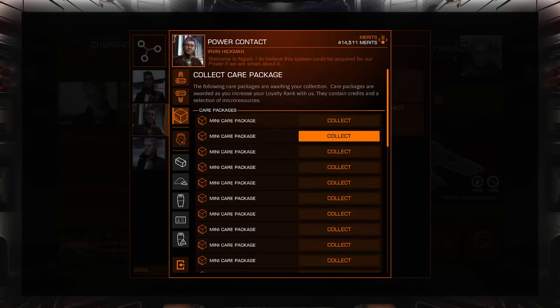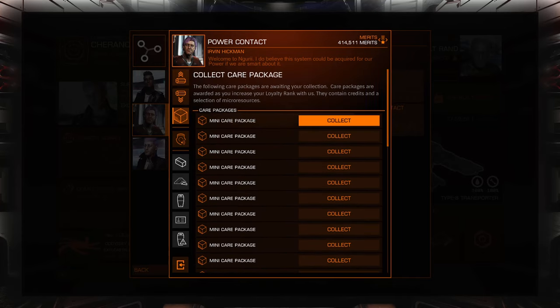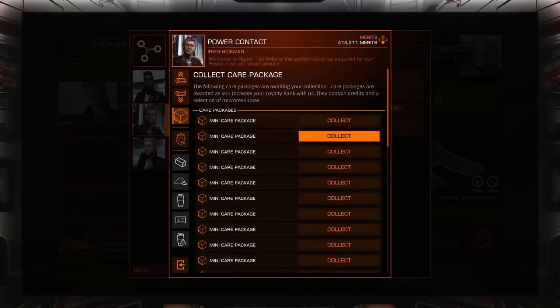So if they did it right — which I think they did — you will have a bunch of care packages in here that have just a couple of ingredients in them that you were full on. Unless you're going through and playing Power Play as a brand new character that literally has nothing, hasn't done any engineering, hasn't collected any engineering materials. In which case, obviously when you collect the care package it's going to completely disappear, because you will have room for everything.